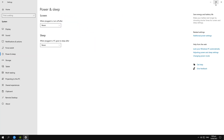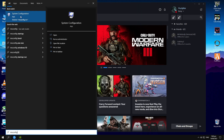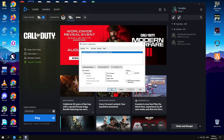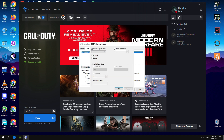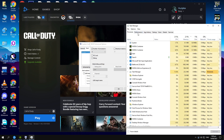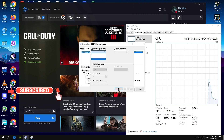The next setting is to search for MSConfig and run it as administrator. Go to the Boot menu, click on Advanced Options, and check the Number of Processors option. Make sure the number of processors selected matches what is shown in Task Manager. In my case I have four, so I select four. Click Apply — we will not restart now, we will restart later.